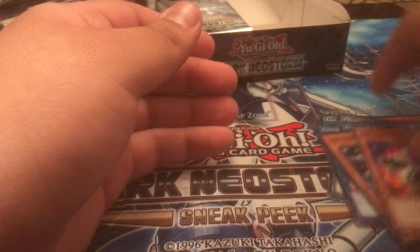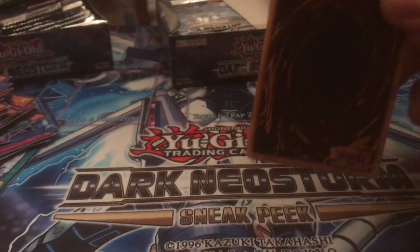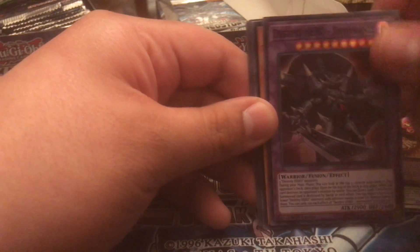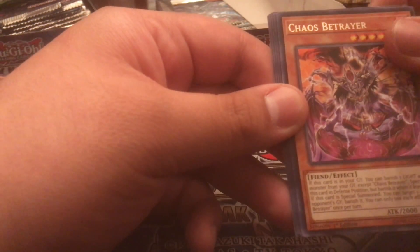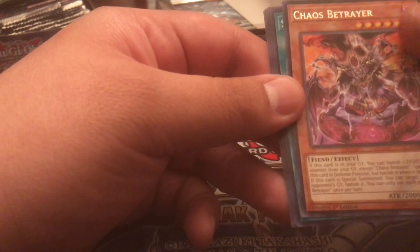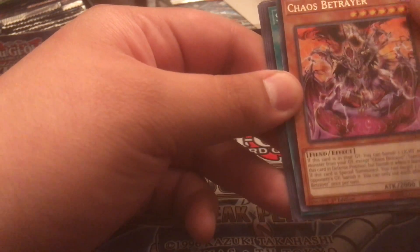Maybe an ultra here — probably not. Blade, Super Quantum Mech Beast — another super — and another promo. Good half of the box so far, we pulled No Material, which is really really good. Straggler, Haunted Rock, Chaos Betrayer again — oh, this card: from your graveyard you can banish one LIGHT and one DARK monster. It's like a chaos monster, it's a free level six — pretty interesting. A lift and some other commons.